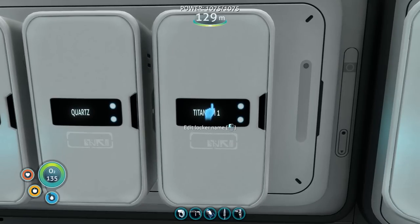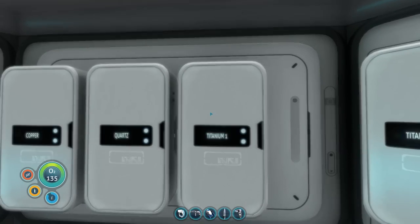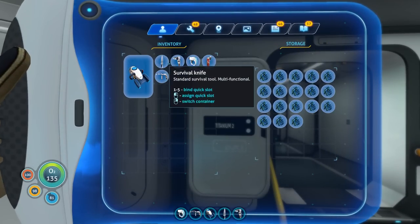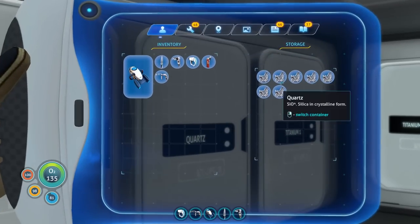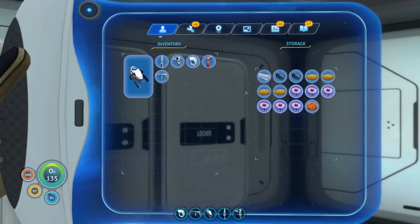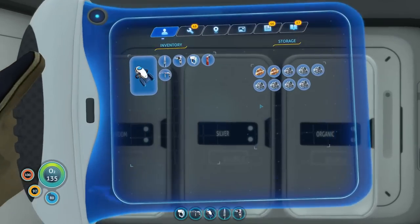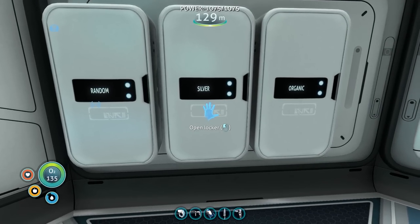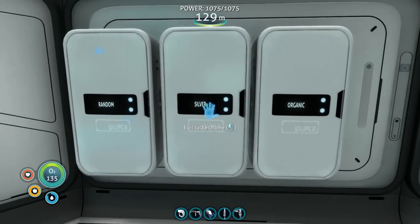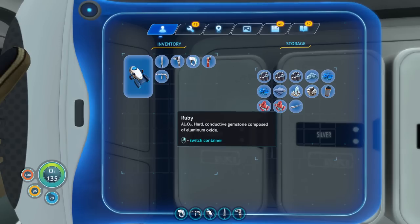Now let's talk about your storage situation. Labeling is your friend — if you click on the little black box on a locker, you can edit the name. I'd recommend having two lockers dedicated to titanium; it's useful all the time. Here's quartz, full of quartz. Here's copper, full of copper and copper wire. I've labeled pretty much everything. This one has silver and a couple of gold — I tried to name it 'silver and gold' but there's a character limit, so I couldn't even do 'silver and AU.' And this one is random finds, like rubies.